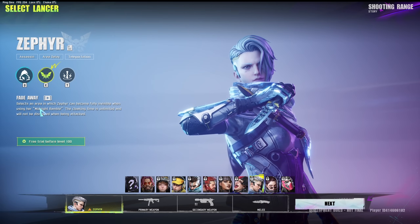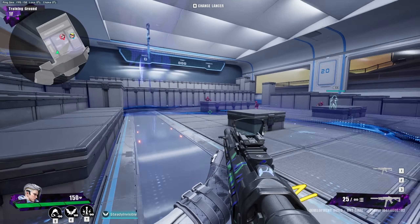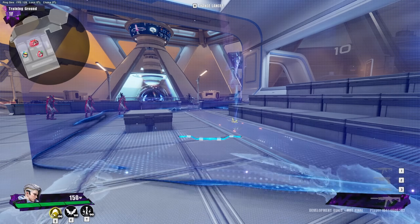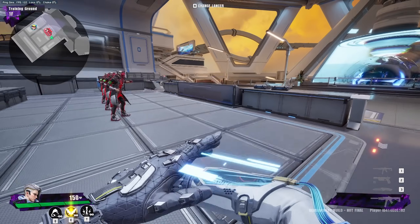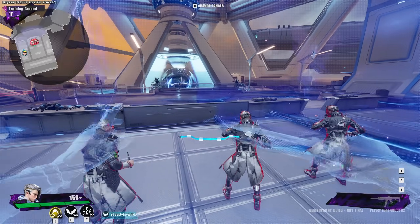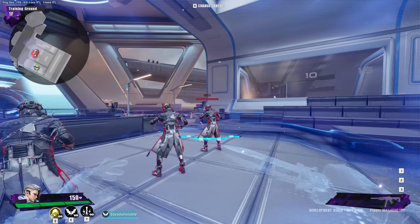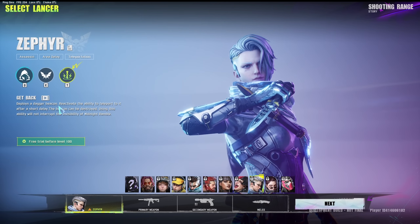You can sneak up on players and knife them — right-click to knife when they're low HP. You can also go invisible to get to other places. Her E is Fade Away: select an area where Zephyr can become fully invisible when using Midnight Ramble. The cloaking time is limited but won't be disrupted when being attacked. You can place it on a corner — when you're in this area, enemies can't do anything about it. She has maximum invisibility in that zone, and you can place it down while already invisible.